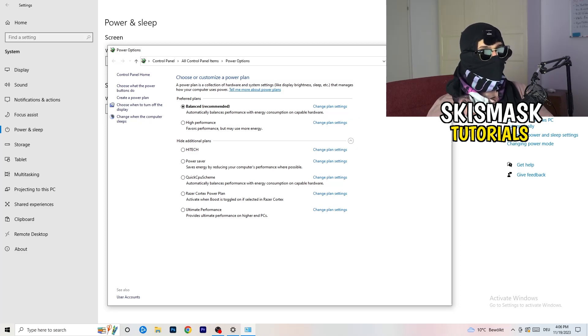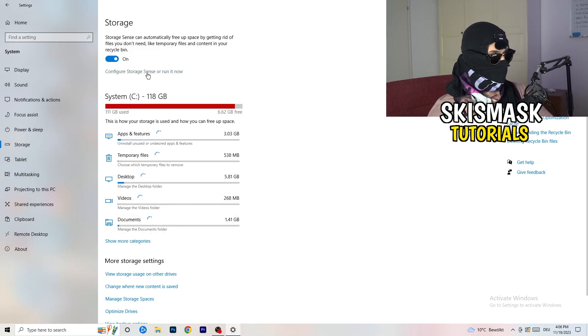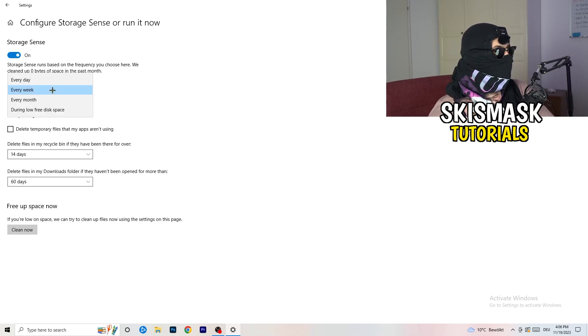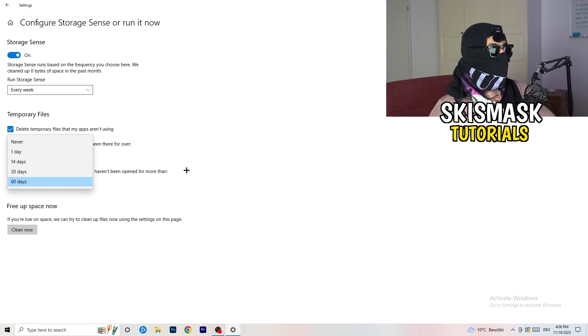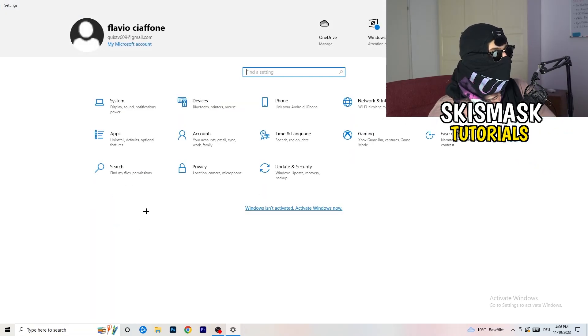Go back to System settings and click on Storage, then 'Configure Storage Sense or run it now.' Turn on Storage Sense and set it to run every week. Enable 'Delete temporary files that my apps aren't using.' Set 'Delete files in my Downloads folder that haven't been opened for more than 60 days.' Then click 'Clean Now' — it will take a little time but will help a lot.